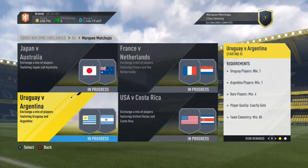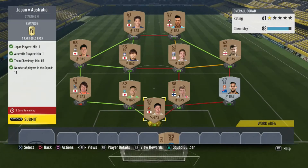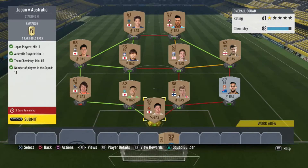We go Japan against Australia first. What you need to do is one Japan player and one Australia player, Chemistry 85, 11 in the squad. You cannot copy this.